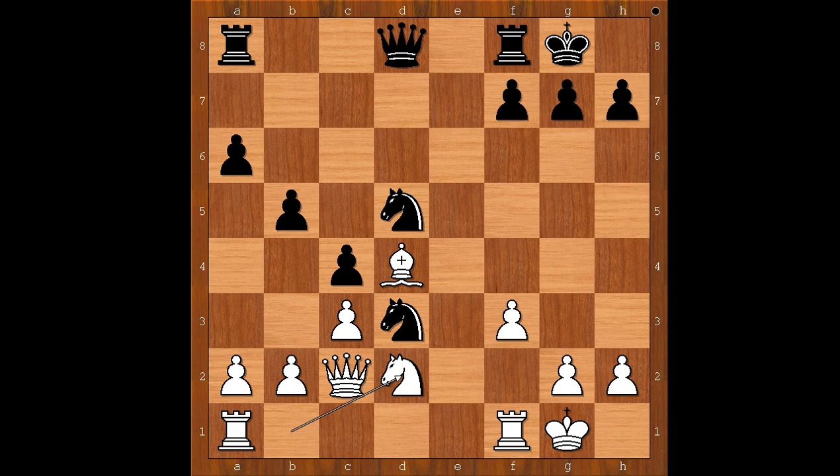Knight from f5 to b4, rook to e8 - seems like a good move too. We have knight from f5 to b4, attacking the queen. Queen to b1 - what else? If c takes on b4, queen takes on d4, check - winning the game.